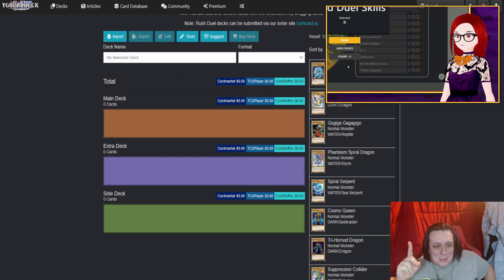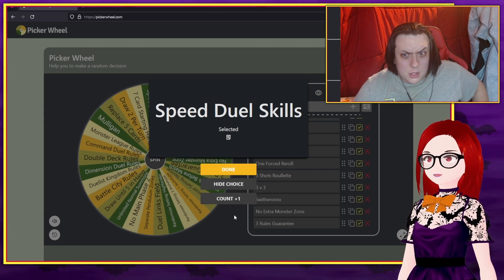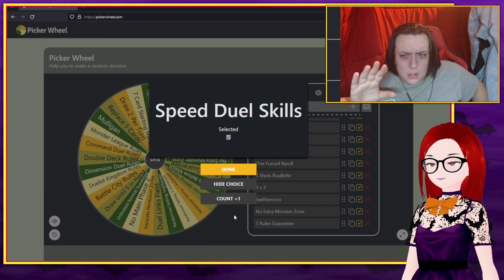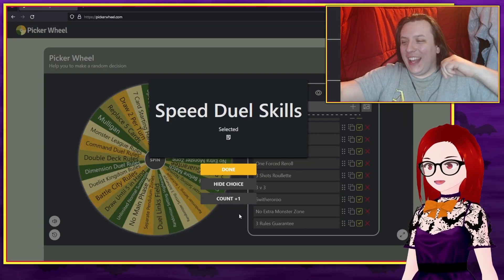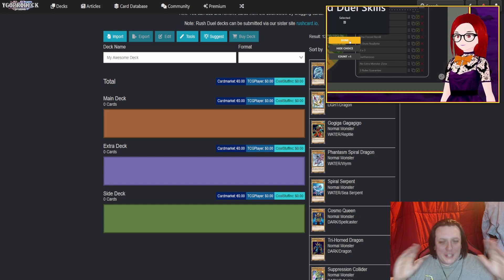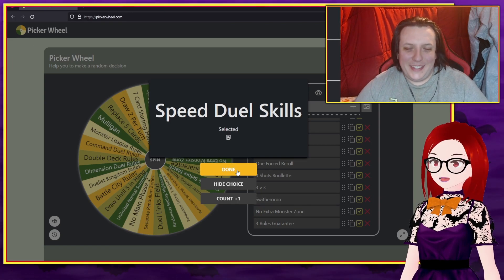I know sometimes the deck builder randomly puts those in. Well, it randomly puts duel link skills — these are speed duel skills. It doesn't randomly put this. So if you get randomly assigned a speed duel skill, just play it. But otherwise, just put one in of your choice. That's pretty funky. So: seven card starting hand, Duel Links field, speed duel skills. We are calling this alt-format-format.